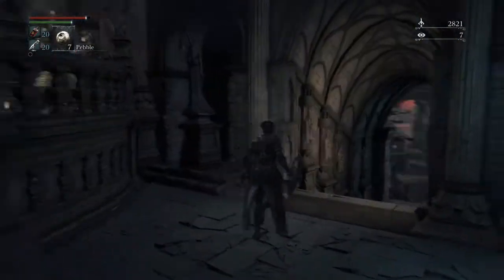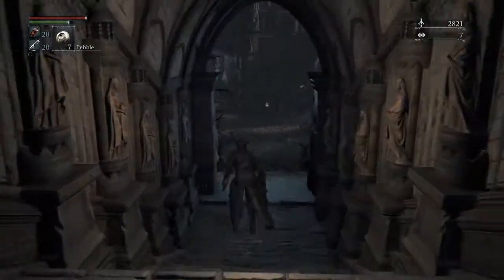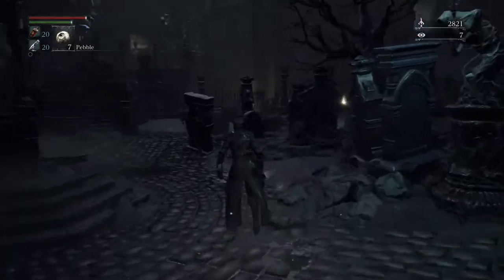Basically, don't go out the front door yet — that's for later. Come out the left door. There will be two guys here; you can parry them fairly easily.